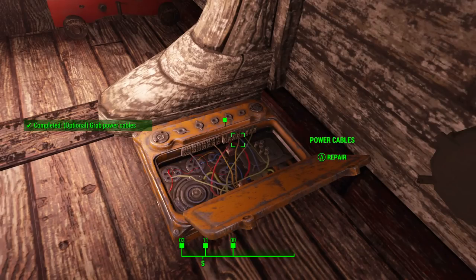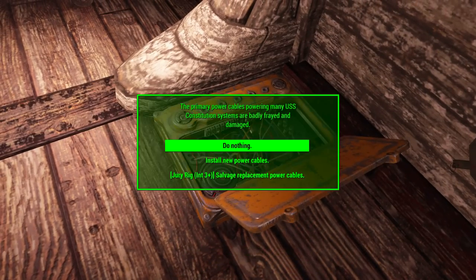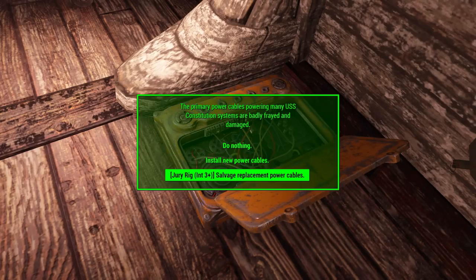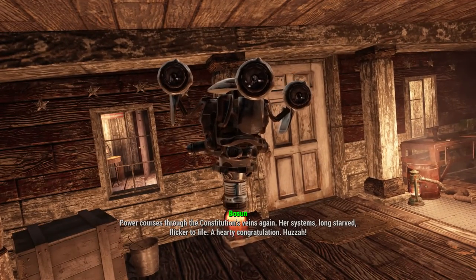After talking to Bosun, we will have to go and repair three sets of wires around the ship. If you have an intelligence of 3, you can just fix them instantly. If not, cables can be found around the ship, so either way it is quite fast. After fixing all three, head back to Bosun.